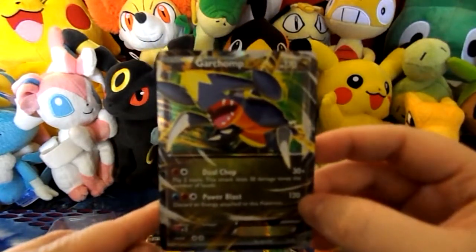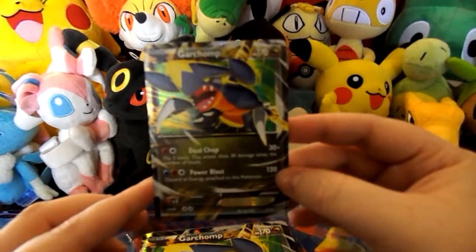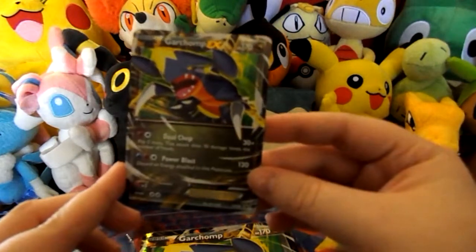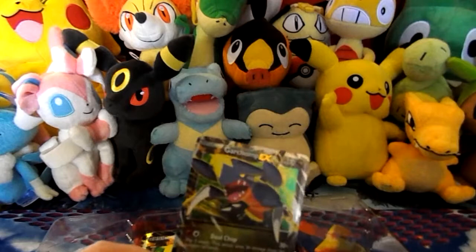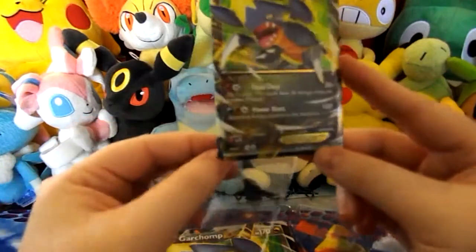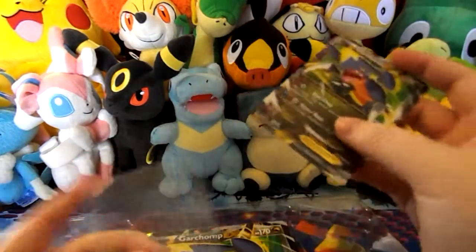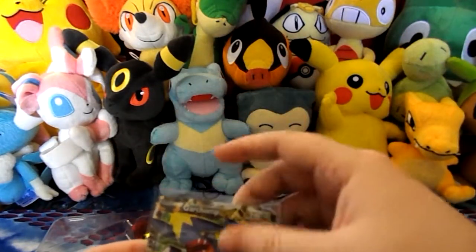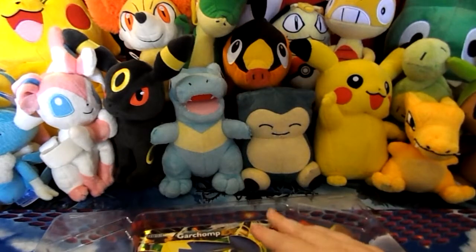So there's the Garchomp EX. It has Dual Chop and Power Blast. For an EX, it's pretty underwhelming. One thing to note - these new dragons. You can hopefully see the colour, it's pink. The new dragon type are actually weak to fairies, so they're not weak to dragon. You can have Garchomp in to take out those pesky Rayquazas, and they won't be able to one-shot you back.